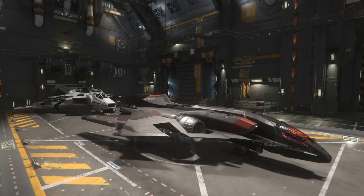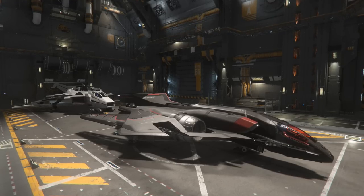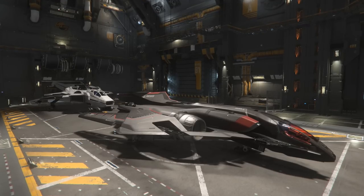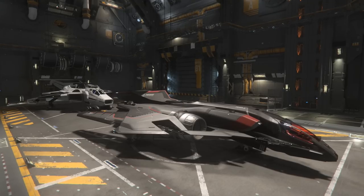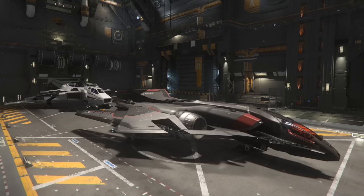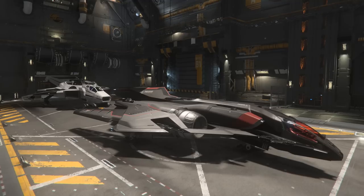Hello everybody. In this episode of Versus, I'm going to be pitting the Anvil Super Hornet up against the Aegis Saber. I wanted to state right up front, to avoid any confusion, that fighters come in three different classifications which are light, medium, and heavy. The Saber and the Super Hornet are both considered to be small ships when it comes to their size, but they're also designated as being medium class fighters.